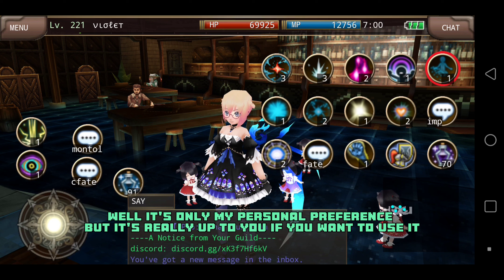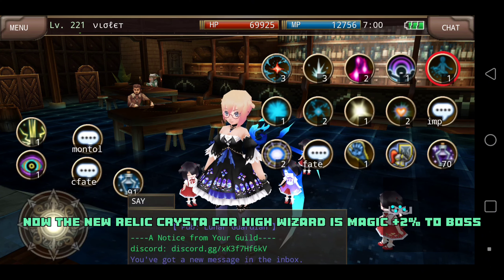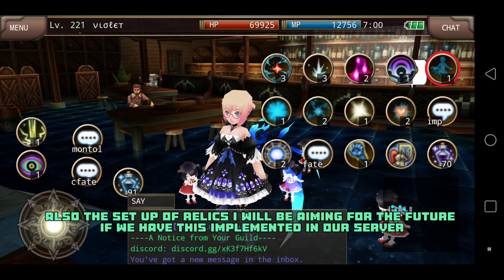Well, it's only my personal preference, but it's really up to you if you want to use it. Now, the new relic Krista for high wizard is magic plus 2% to boss. This is a 5-tile relic Krista. I will show you the shape and pattern of this relic, and also the setup of relics I will be aiming for in the future, if we have this implemented in our server.